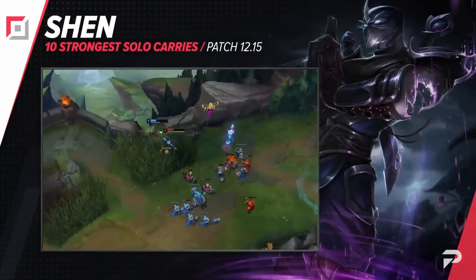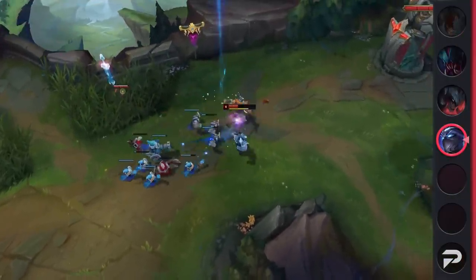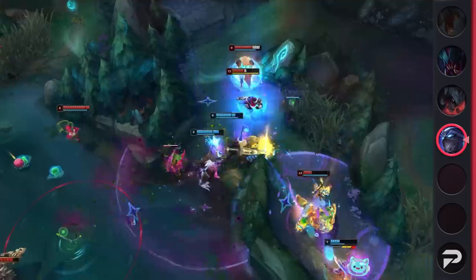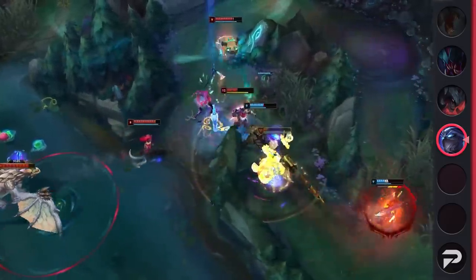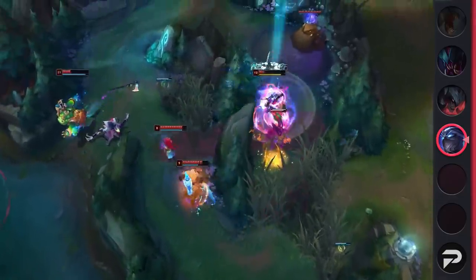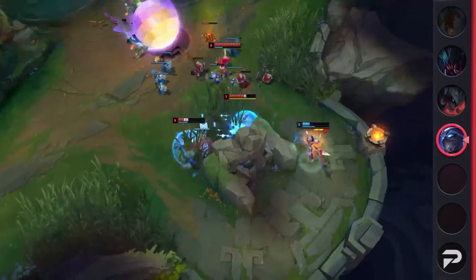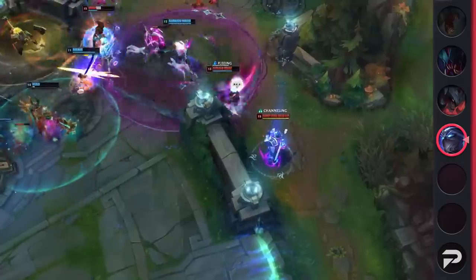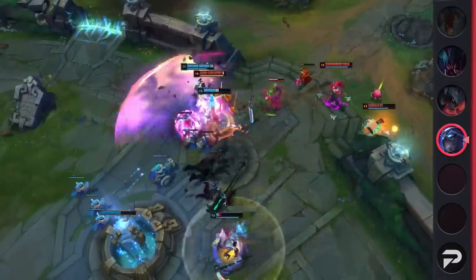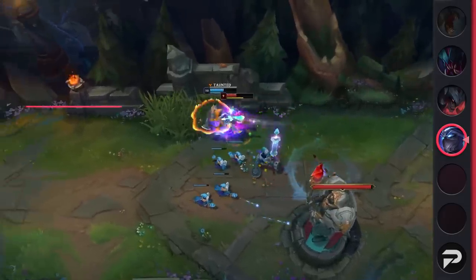Starting us off strong, we've got Shen in the top lane. Ever since he got a few small buffs, Shen has held his spot as one of the best tanks in the game. He offers great utility, strong laning, high DPS, and even a global ultimate. With the changes to teleport and an increase in skirmishes, Shen has slowly become one of the best laners in the game. If a fight breaks out, he can easily show up before needing an unleashed teleport, plus his ultimate shield is massive later on and can make an ally borderline unkillable. Overall, if you want a strong tank that can 1v9 games, Shen is a perfect choice.